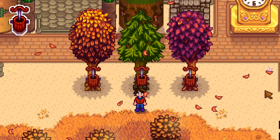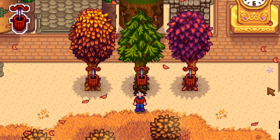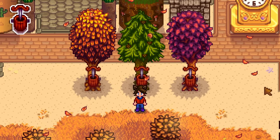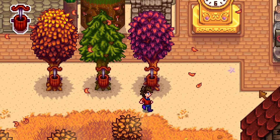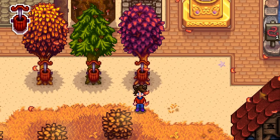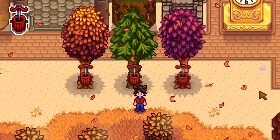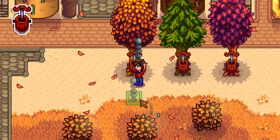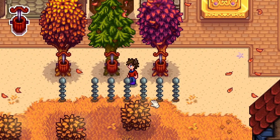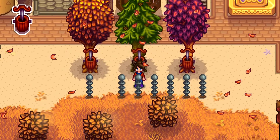Heavy tappers reduce the amount of time it takes to get products from a tree by a fraction, not a flat number. So it's most useful on trees that take longer to produce, like the maple tree — four days instead of nine normally. Also, if the heavy tapper gets hit by lightning, it is completely destroyed! So make sure you have a couple of lightning rods around. That's a very expensive item to lose.